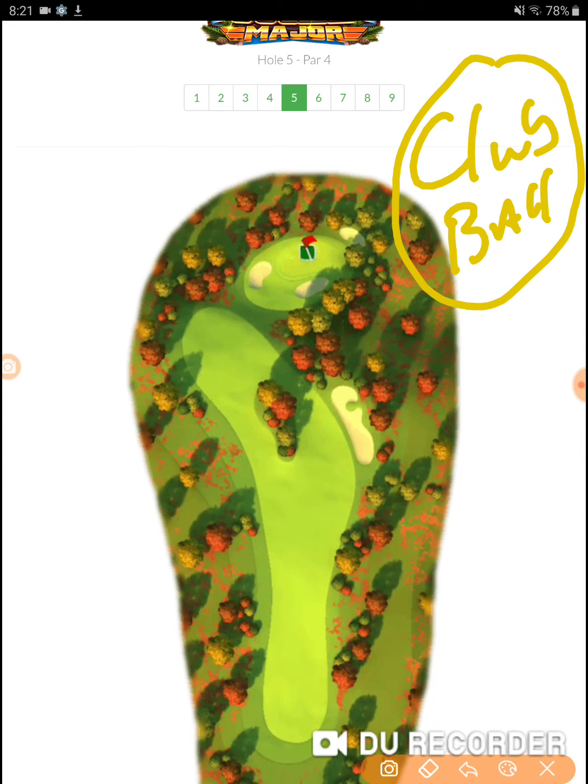I may have several clubs that I want to try out. In one account I'll try it one way, and in another account I'll try it another. I may continue to work a shot in one account and work another shot in one of my other accounts, to find out which one is giving me either the easiest opportunity to pick up the birdie on this hole and give myself an opportunity for the Eagle.